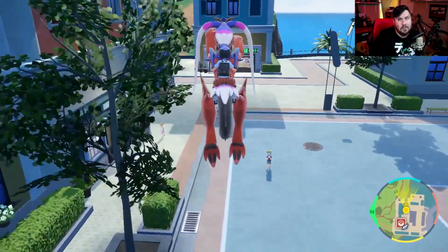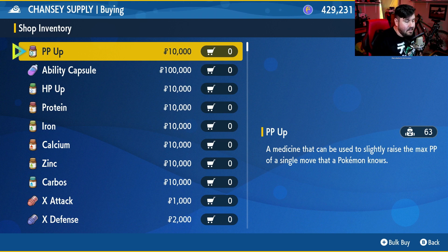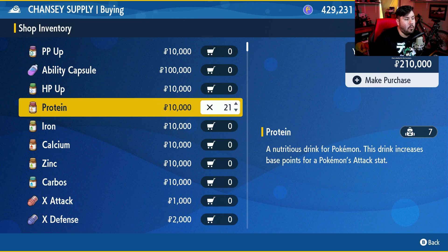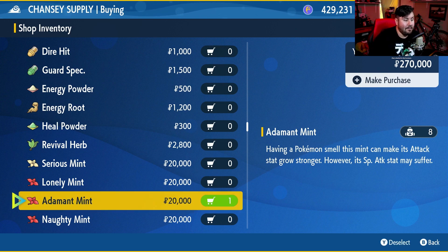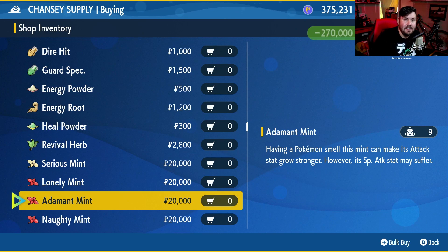Once you've done that, hop on your ride Pokemon, head to your Chansey Supply, and get ready to spend some money. Now that we're inside a Chansey Supply, we're going to get the correct vitamins for our Zacian. The first thing is to grab 25 Proteins, because Zacian is a physical attacker and we definitely need a physical attacker to take on Delphox. After that, grab 25 Zinc. That's really all we need — we're just doing max physical attack and max special defense. Also make sure you grab an Adamant Mint because Zacian will definitely need an Adamant nature.